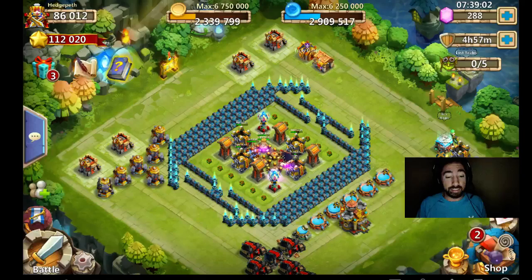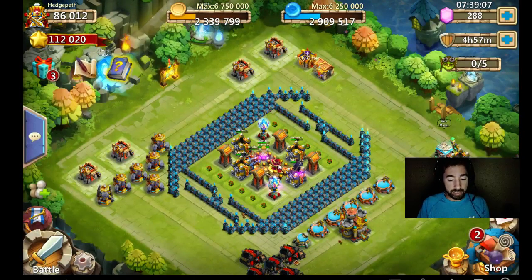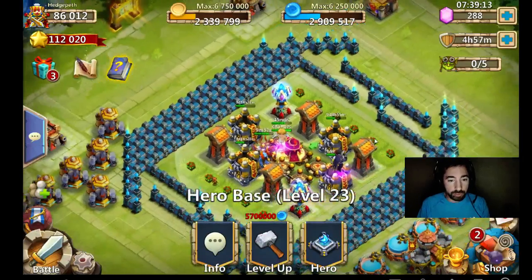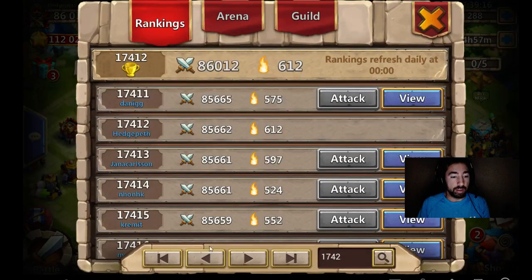Guys, this is crazy! Let's go ahead and get into it. As y'all can see here, look at my Pumpkin Duke — he has this red-looking hat on, he's like a wizard or something. Let me see if I can see what the other heroes look like.